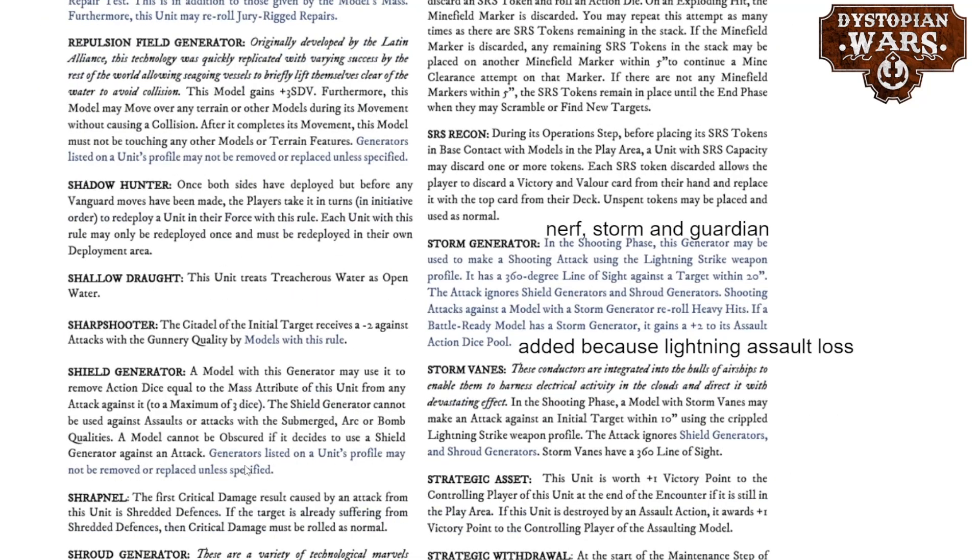There were also some changes to the Storm Generator — slightly nerfed. In the shooting phase it can be shot as a shooting attack using the lightning profile weapon with 360 degree line of sight and targeting within 20 inch, that's the same. But the attack now only ignores Shield Generators and Shroud Generators — that is a nerf, because it used to also ignore Storm and Guardian Generators, so a small indirect buff to the Crown. Shooting attacks against a model with the Storm Generator still reroll heavy hits. What is now added is that if a battle-ready model has a Storm Generator, it gains plus 2 to its Assault action dice pool — but that's not really a buff, it used to be incorporated in the Lightning Assault rule, which has been completely eliminated from this Orbat.